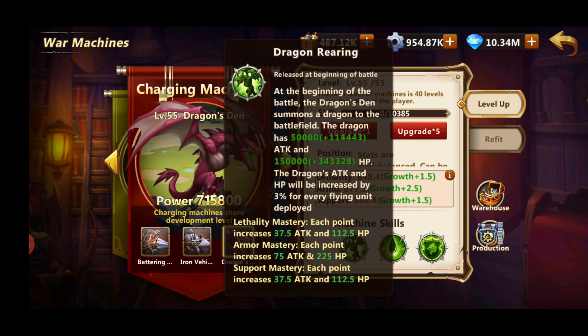So let's see what Dragon Den does. The first skill is a rear-rim skill: at the beginning of battle the Dragon Den summons a dragon to the battlefield. The dragon has 550,000 HP plus 114,000 HP from stats, and 150,000 attack. The dragon's attack and HP will be increased by 3% for every flying unit, so this is quite useful for Dragon Mutare players running flying units.